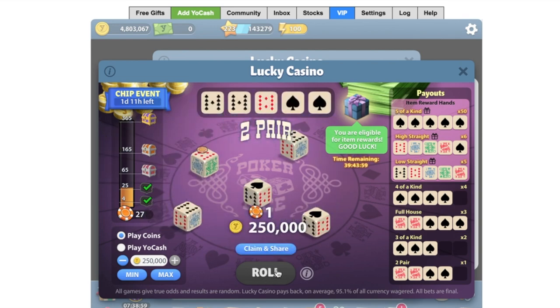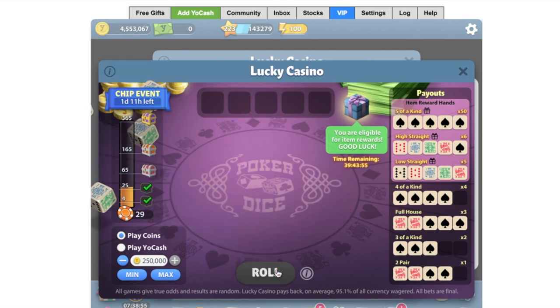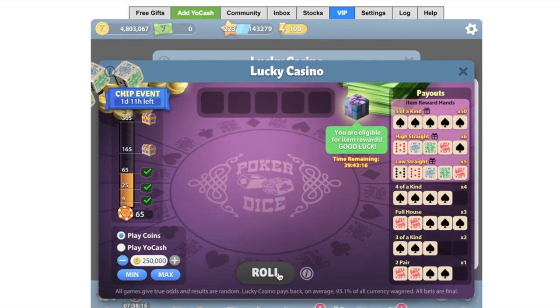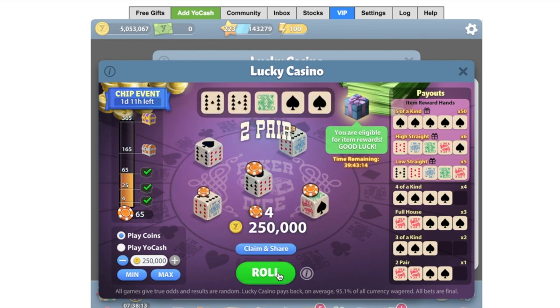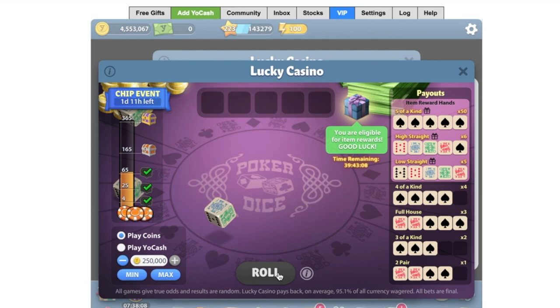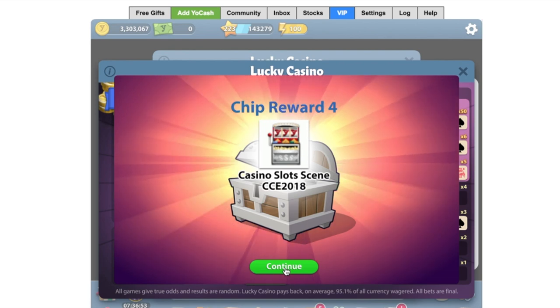The Yocash cape is something I would wear. I really like the idea of it and it works brilliantly. Fast forwarding, the next prize is the casino card hat — again, it's an item I like but won't personally wear. Then fast forwarding even more, the next prize is the casino slot screen.